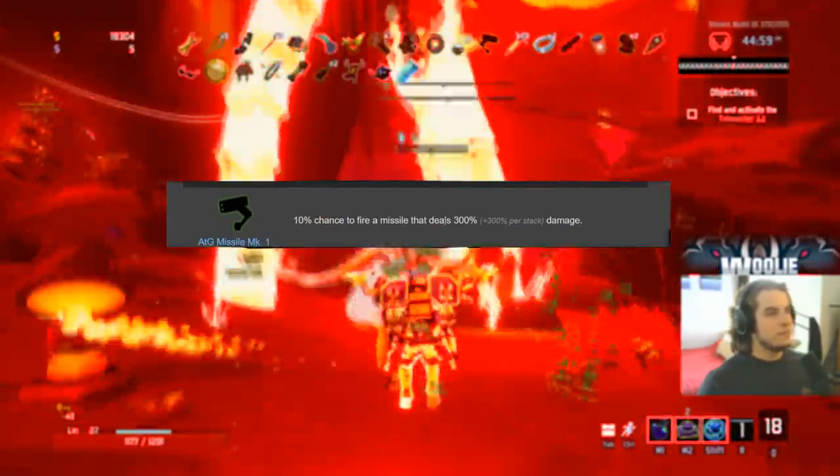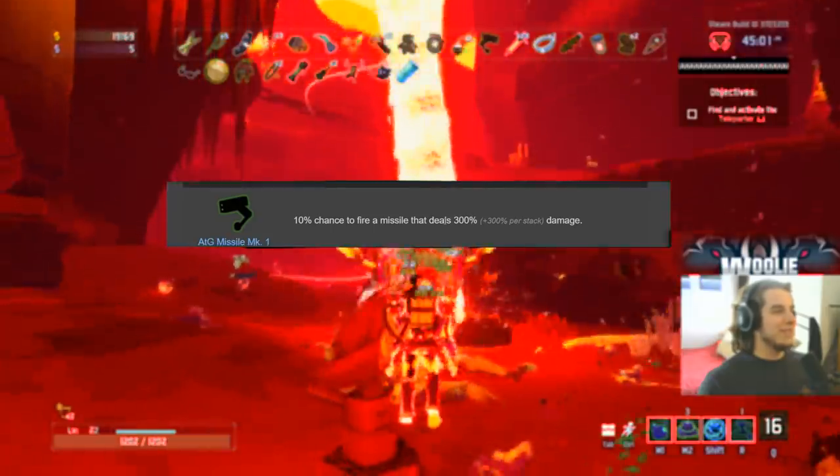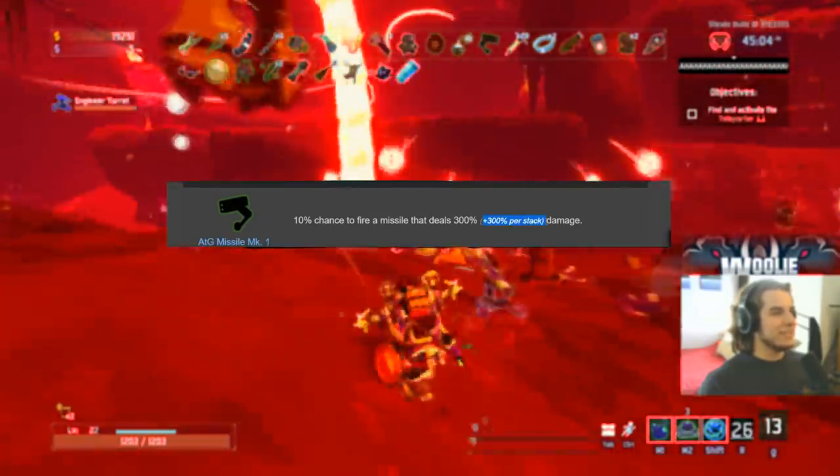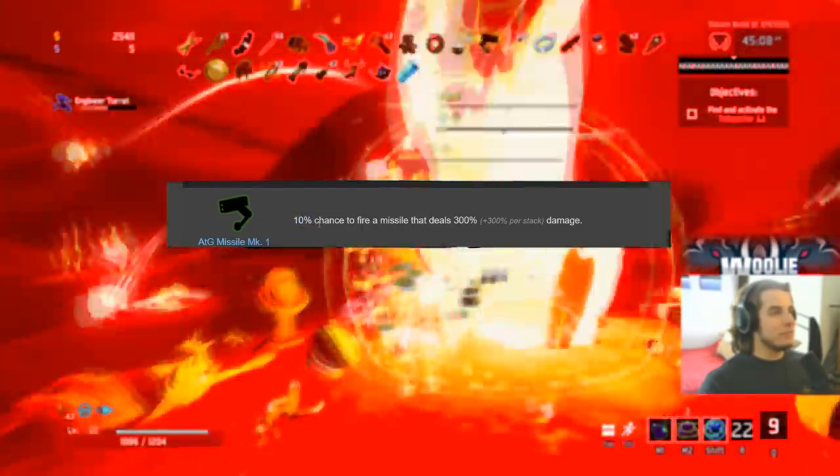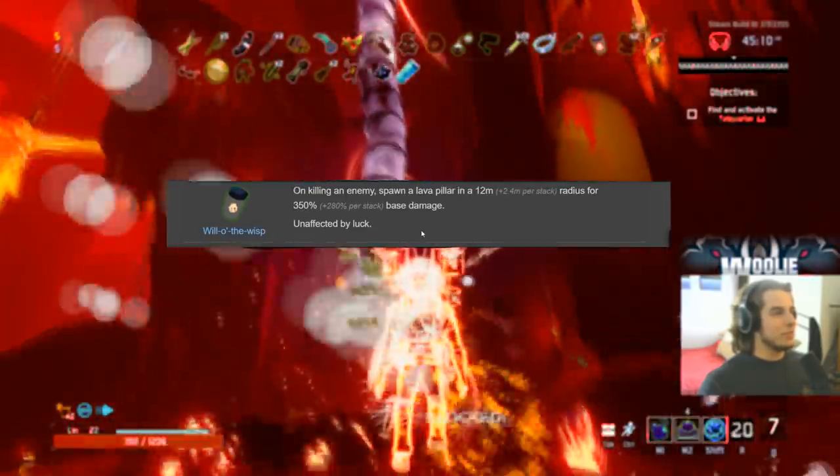Moving on to uncommon items — starting with the AtG Missile Mk. 1. This thing gets an A. 300% damage is a ton, especially 300% per stack. However, you don't get increased chance to proc, so I have to give this an A.